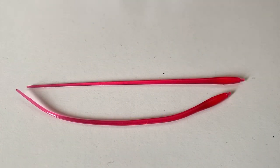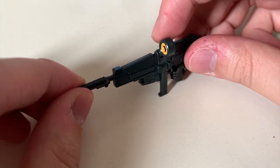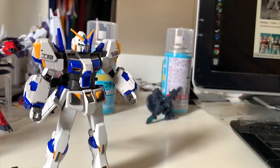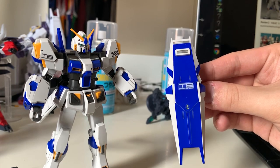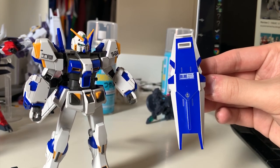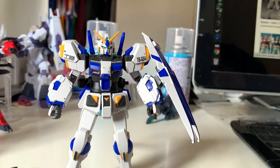For the accessories: we got a pair of beam sabers — I curved one of them for the photos. We got a trigger hand and beam rifle. The beam rifle is from the Power Rider Runner, which is why the scope cannot be color separated — it's a sticker. The scope can move 180 degrees and the sub-handle can move as well. The shield is directly from the Power Rider Runner, so all the blue parts you see are stickers. I really don't understand why Bandai can't give us two extra blue parts for color separation — they have blue runners inside the kit.